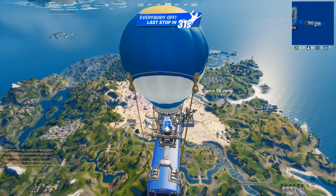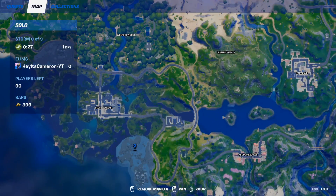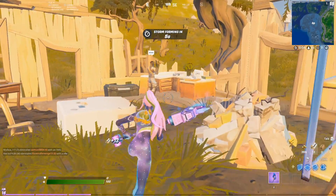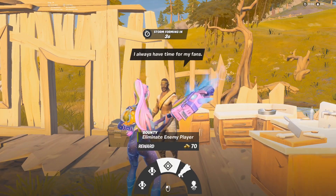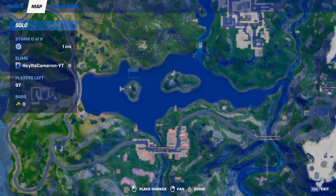Next up is Bandolier. He's located over here at Flushed Building. Here he is — nice. Next up we got Longshot. He's located at the top of the mountain right next to Misty Meadows.